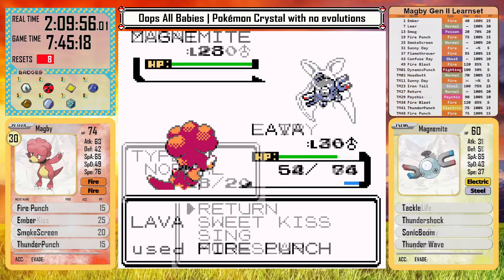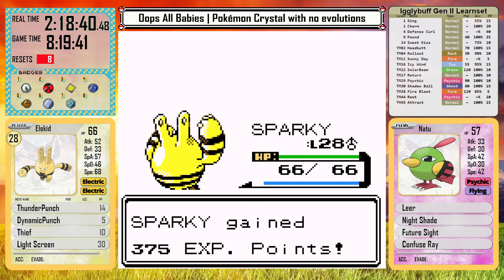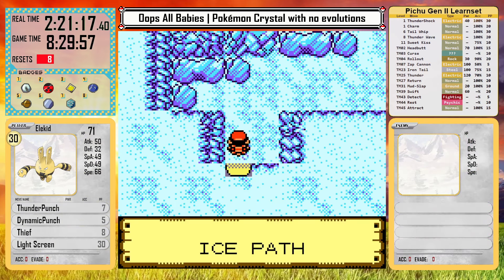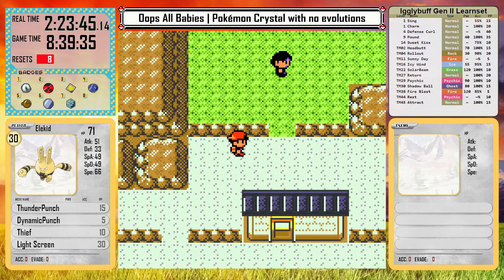There is only one gym badge left, and then I need to prepare for the League. With my team members still below level 30, I really think I might hit a wall soon, even with items. There's no time to worry about that yet. I complete the ice path and make my way to Blackthorn City, picking up the Never Melt Ice for Smoochum along the way. I heal up and head straight for the gym.